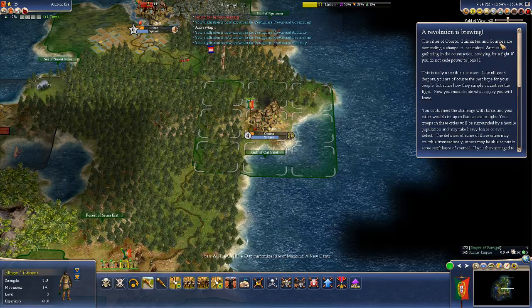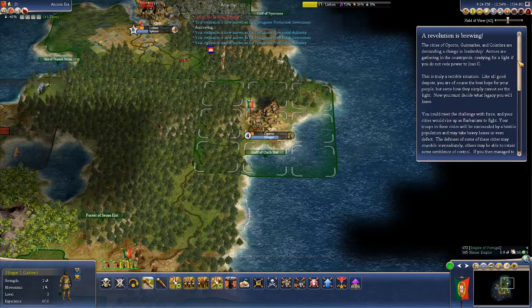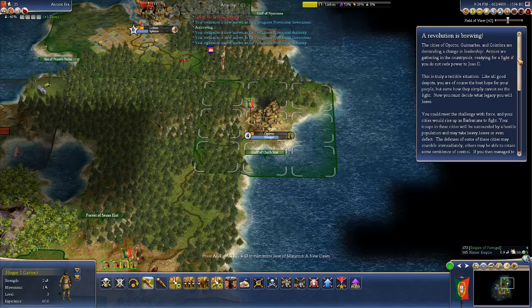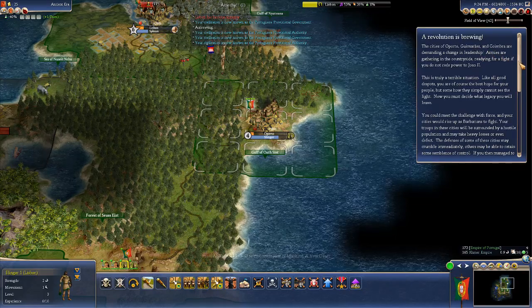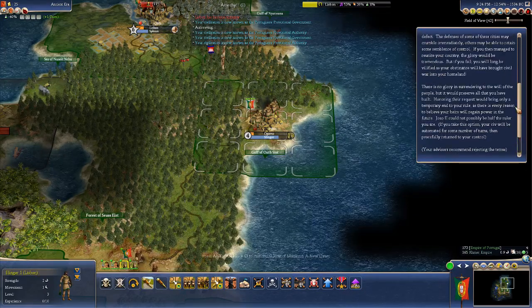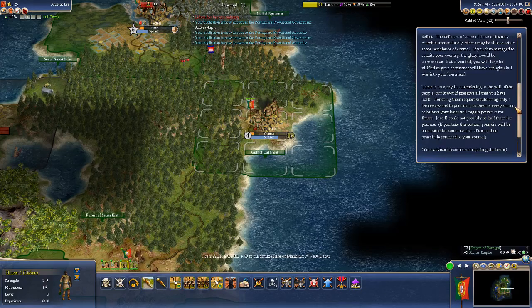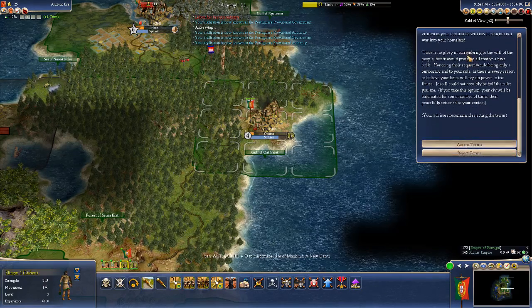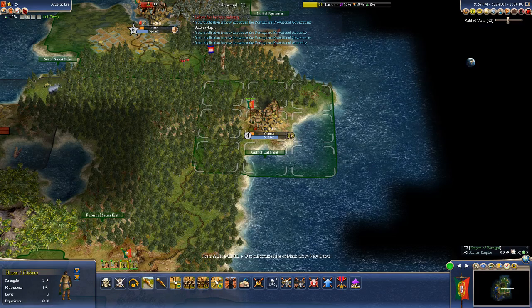Up in the northeastern corner, the Vikings have lost Uppsala — which actually has a great university, by the way. We're going to simulate another 2% of the game, 96 turns. We got an interruption — three cities are demanding a change in leadership. We'll get automated for some number of turns anyway, so 66 turns.